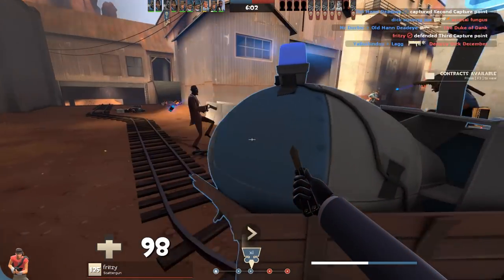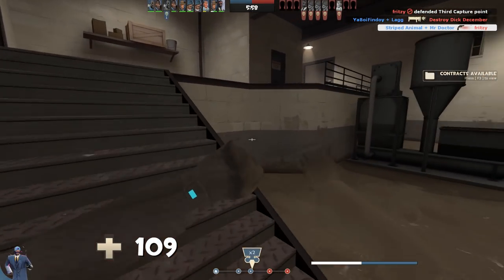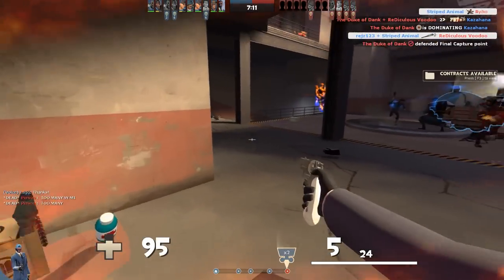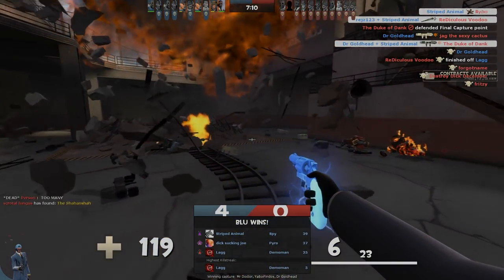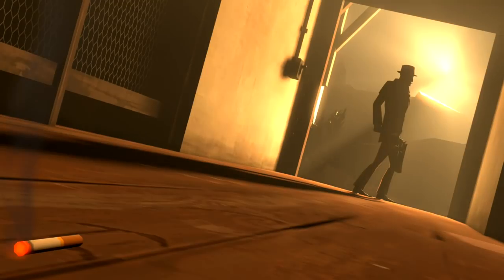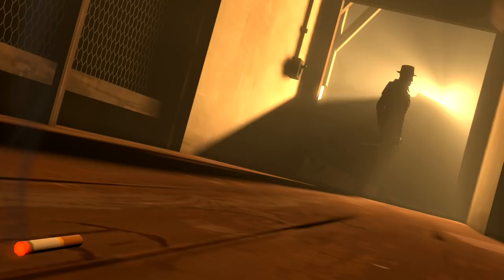What I found interesting though was Jarate — that Jarate pick seems to work together with the Enforcer. Working with a Sydney Sleeper might actually be a great idea. So let me know what you think, thanks for watching, and I hope this helps you in your future endeavours.